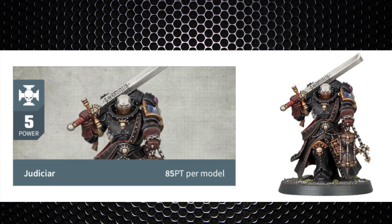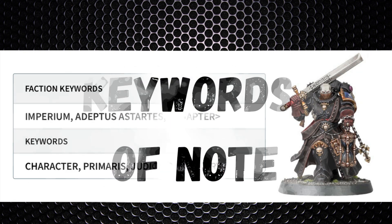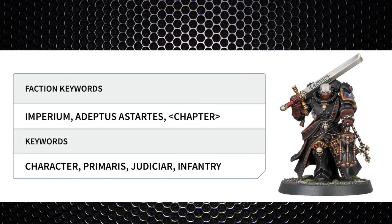The Judiciar is one of the newer releases which came with the launch of ninth edition. He comes in the elite section of the book. He's not a named character, which a few people seem to get confused with, so you could have multiple of these in one list, although it probably isn't worth having lots of them. He's a character, making use of the Look Out Sir rules, and he can also take relics. He's a Primaris model and also an infantry model.